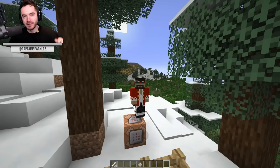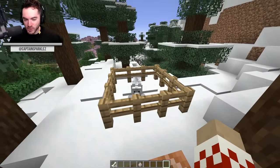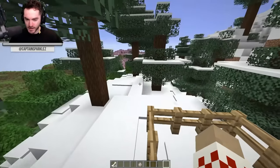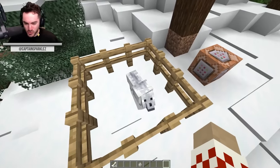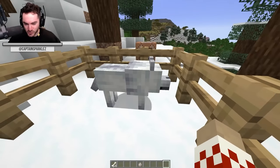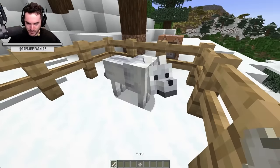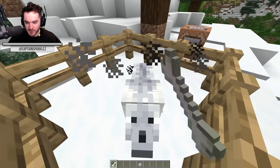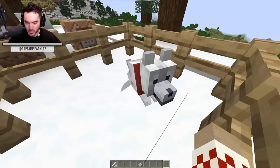Last but not least is the elusive snowy wolf, which is apparently very rare to find in grove biomes. It walks alone — it's a lone wolf — and it blends in with the surroundings, camouflaged and difficult to see. But we've found one legitimately, for real, and it's gonna be my friend. Didn't even take that many bones.